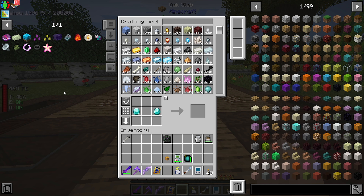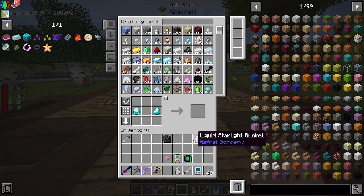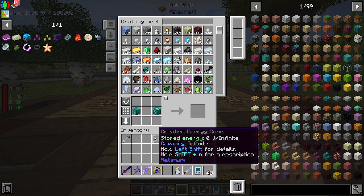So we have the ultimate energy cube, and then we just need to create the creative one. We hit start on that, and then that should get us an empty creative energy cube. So that's all we need.